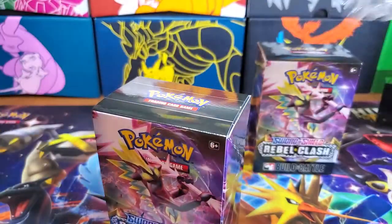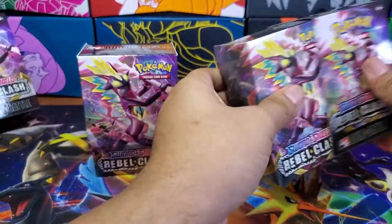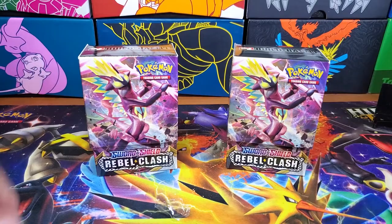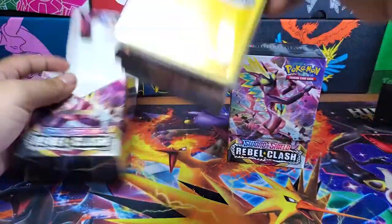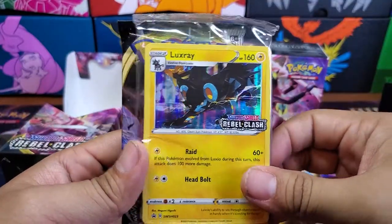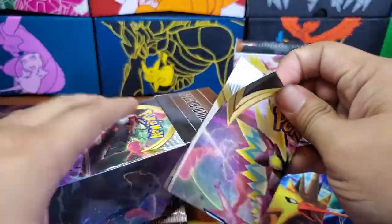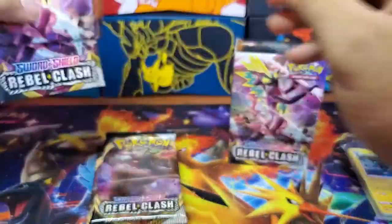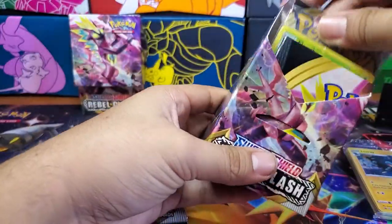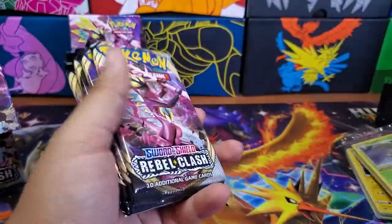All right, so we got both of these. I wonder if there's any different box arts, or if it's just all the same. But Toxtricity — he's pretty cool, he's a cool feature guy. Let's see what we have in here. A Luxray pre-release — that is cool, that is a nice one. The pack arts are really nice. Build-in battle kit. It doesn't have a picture of the pre-release promos, but we'll set you up back there. Let's see what promo we got — and we got Flapple. That's pretty cool.